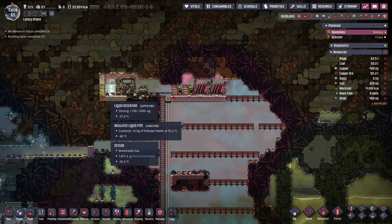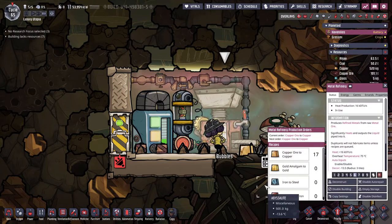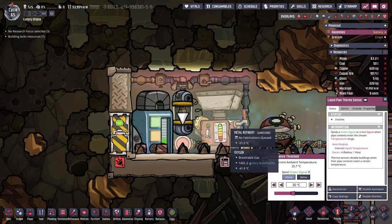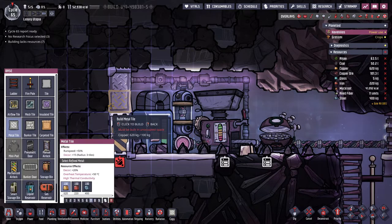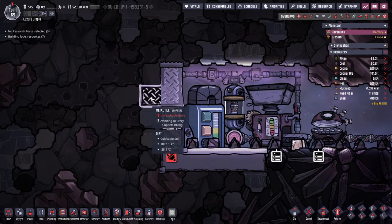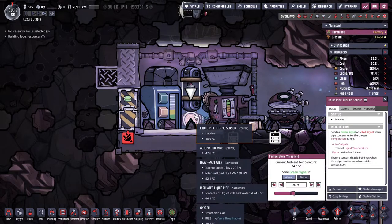Now we're making more copper — very nice, some extra refined metal. Last thing I want to show you is how this system can reset. Let's set this to one more run since we have enough. Once this is all gone let's cycle out all the hot water. How's that chill — we're at 20 degrees here, minus 44 in the cold zone. I'm actually making an extra metal tile here to conduct the chill to these. We're at 26.3 — actually pretty close.